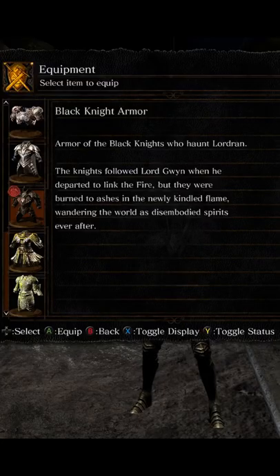The description of the armor reads: Armor of the Black Knights who haunt Lodran. The knights followed Lord Gwyn when he departed to link the fire, but they were burned to ashes in the newly kindled flame, wandering the world as disembodied spirits ever after.